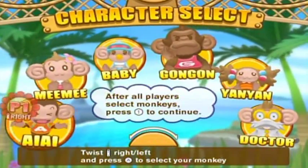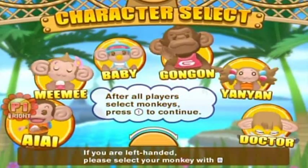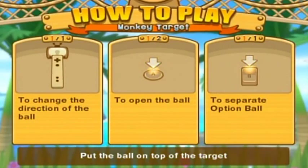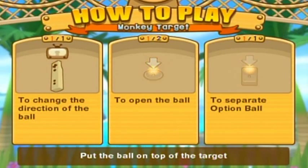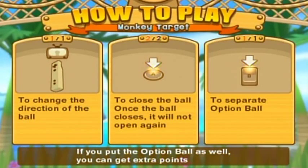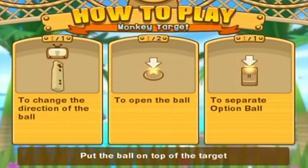Hey, hello everyone and welcome back to the walkthrough. Let's cycle through the characters all over again for the fun of it — I just do this every part, so it's routine now. Monkey Target. So, there's a separate optional... what is that? I don't remember. Wish me luck.